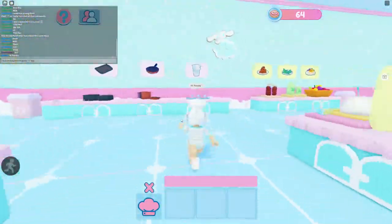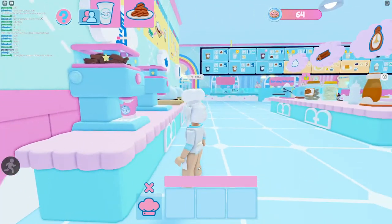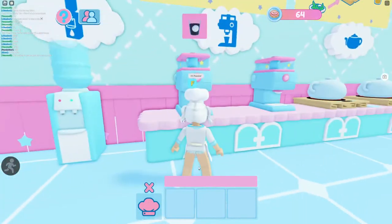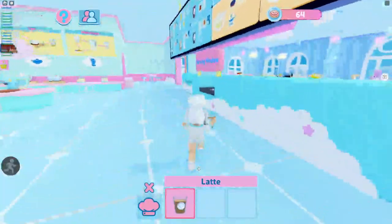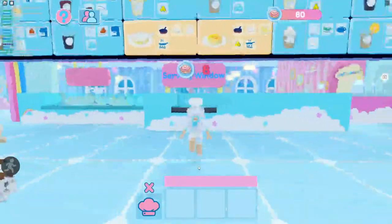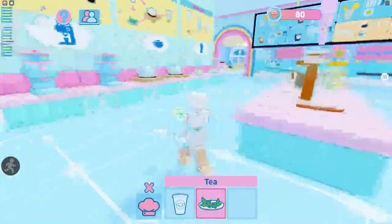Let's do a latte next. We need some coffee beans — grind it up, make some coffee — and then we need to put some milk in it. That one's super simple. Oh, we should do a caramel toast next. There's one right here, I'm gonna take it and serve it.